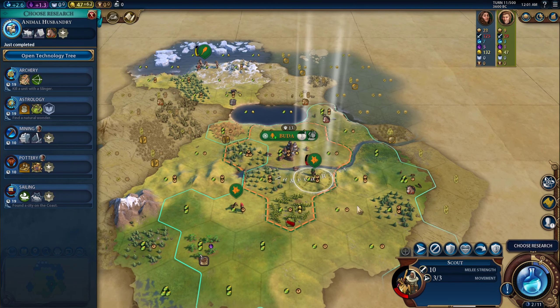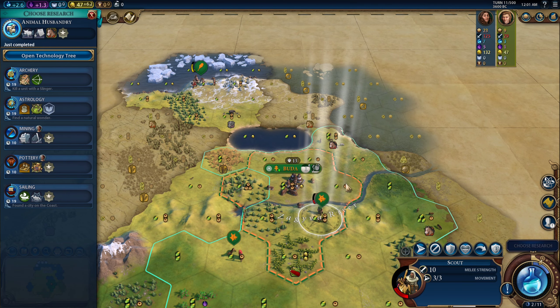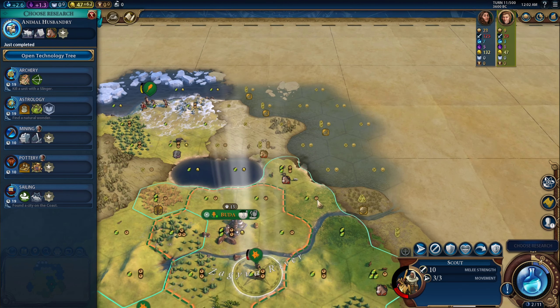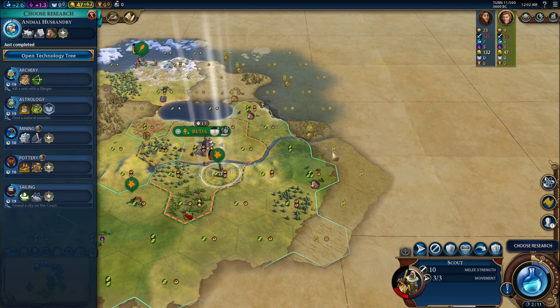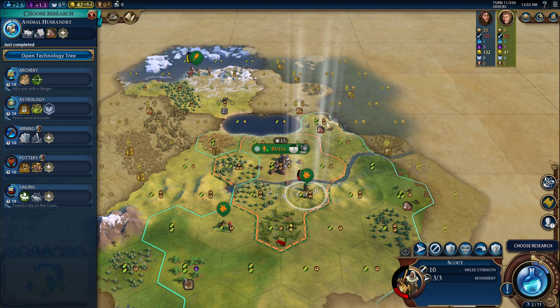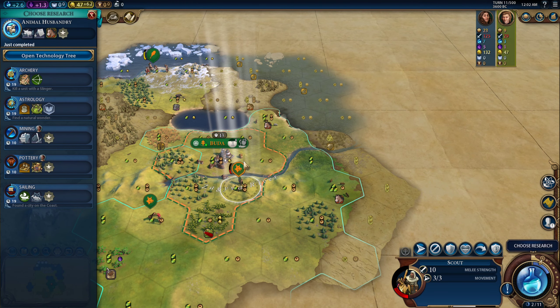If you look at this start, it was pretty bad. However, you need to start thinking about how you can make your tiles better. One way is with a builder so you can improve the tiles — that's why I was looking at the wheat. But another way is by revealing horses on the map. This tile was a one-one tile, just plains, but once you reveal horses the algorithm biases towards those horses and it becomes a two-two tile you can actually work. This is a three-one tile now. I think moving over was the right call because now I'm closer to those horses.